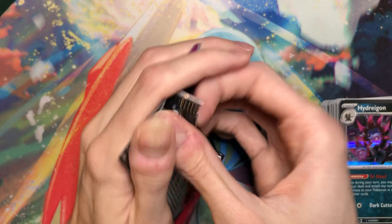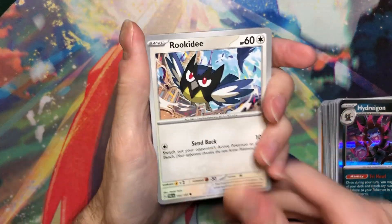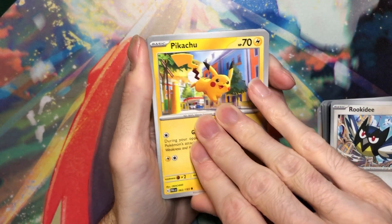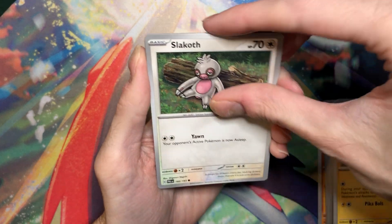Alright, Ting-Lu pack. Now I need pretty much all four Treasures of Ruin Special Arts. Escarata. Pikachu's really nice by Okachika. What else is there? Squawkabilly - the Squawkabilly's really nice, I would love to pull that.